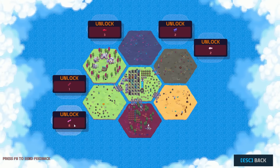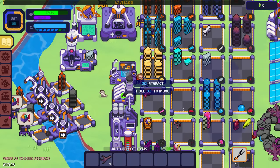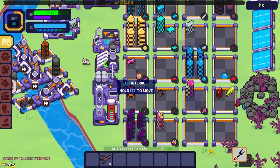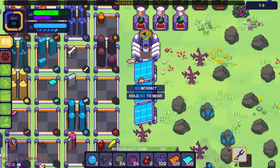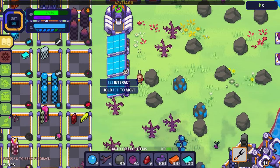It costs eight plastic — are you kidding me? I think I might have those... there's a jelly one. I don't have eight plastic, we need to get more plastic going. We're going to set up a bunch of solar panels and get solar going like crazy because we need power and I don't want to burn through more sticks than I have to.